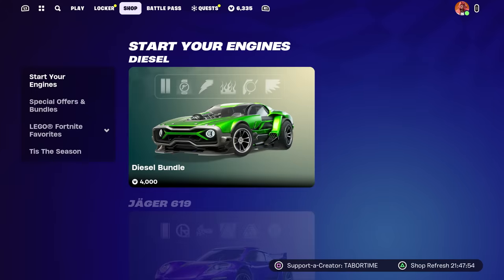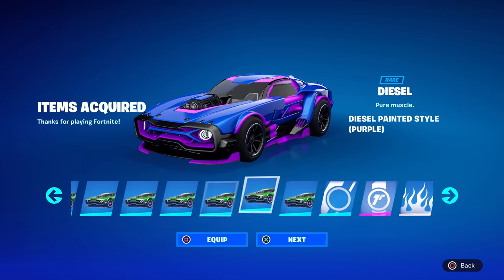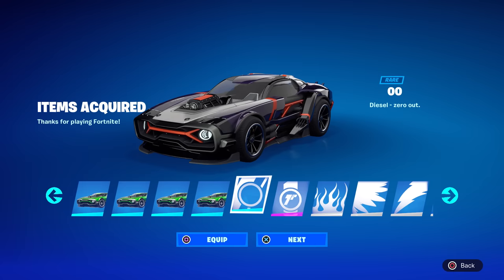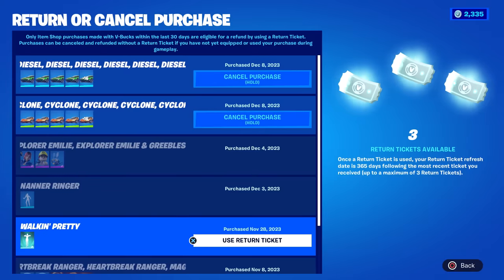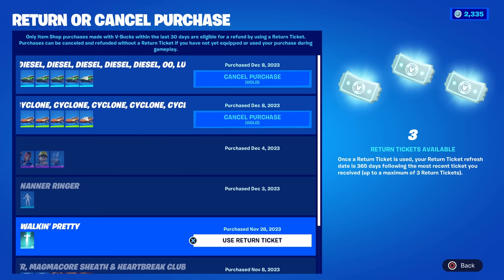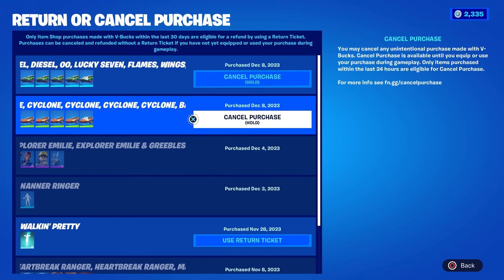I redeemed my card, got enough V-bucks, and purchased it. You can see all the cool paint styles and decals — Lucky Seven and Double Zero are pretty cool. Now, you might think: why did you do that if you might not get compensated? The good news is I never use my refund tokens — I have three return tickets available. So I didn't waste my V-bucks. If I don't get compensated I'll use my return ticket and get all my V-bucks back. You can also cancel within 24 hours as long as you haven't used the item, so I have two fail-safes.